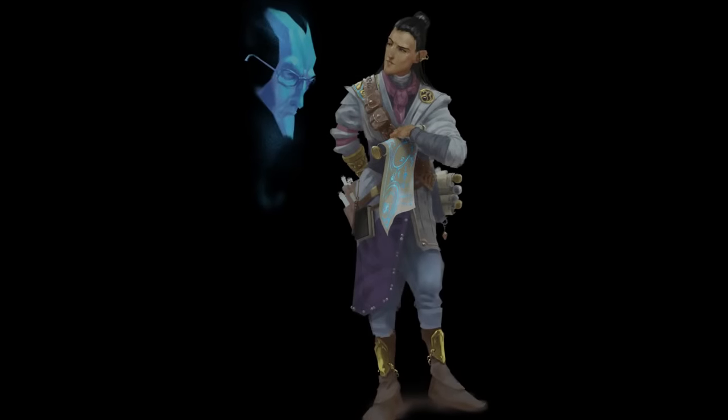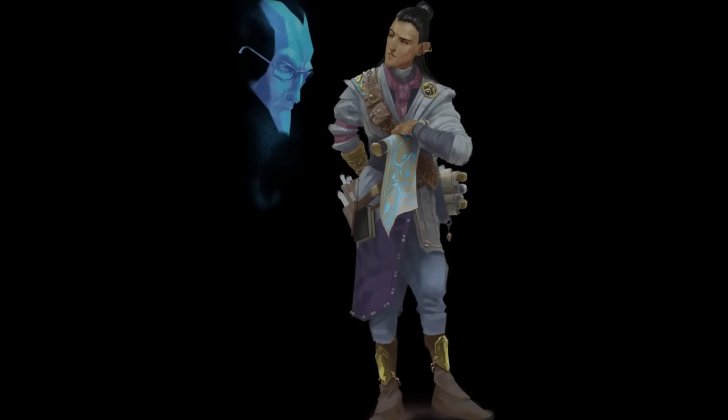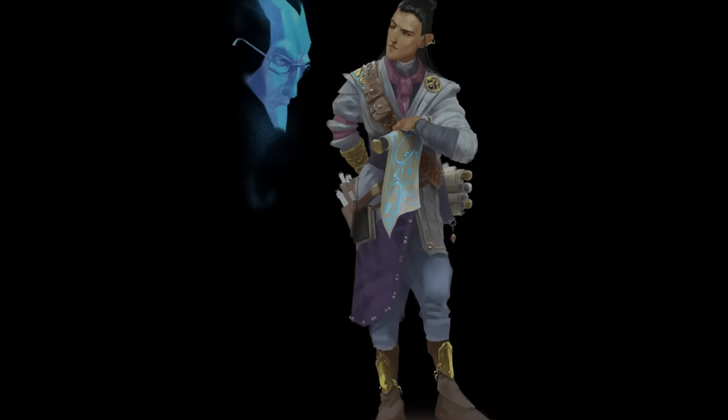I've seen a few comments mentioning multiclass with Tempest Cleric to take advantage of switching damage types to lightning damage and then pushing around enemies like a bulldozer. I've already done that build — it's called the Shock Jock. If that's the build you're interested in, click the link at the top of the screen. What I want to do today is show a more Order of Scribes focused build.